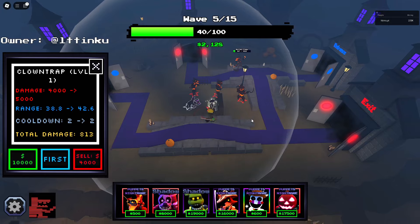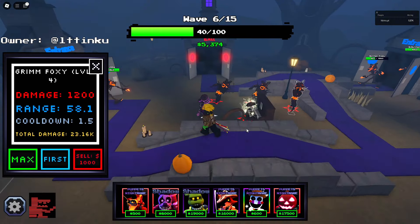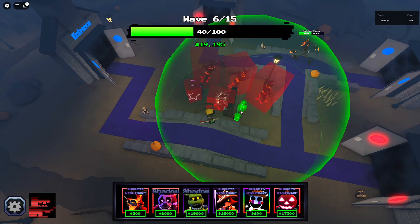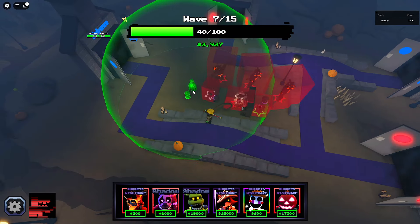Clown Trap. Now I don't know how to feel about Clown Trap. I don't think he's that good, but he used to cost 12k which was way too much. But now that he costs 8k, I feel like that's actually quite a good buff. I don't know why they haven't said anything about it because he used to cost 12k but now he costs 8. That's pretty good.